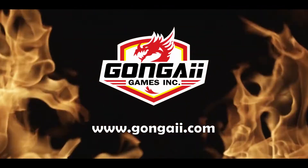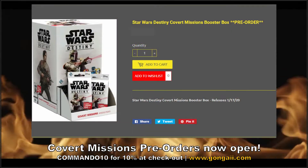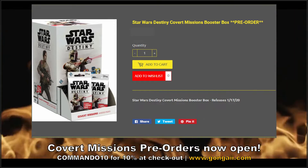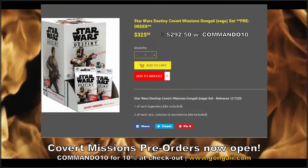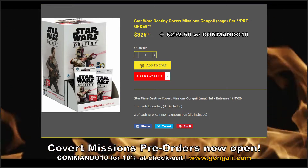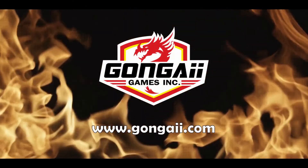Today's game comes to you from Gongai Games. Now that we have a relay state for Covert Missions, pre-orders are now officially open. Don't forget code COMMANDO10 at checkout for extra savings combined with their free shipping on $25 or more for significant total savings. This year, for the first time, introducing the Gongai Set — a traditional Saga-style set at $325. With the Commando10 discount it puts it below many competitors' pricing. Check them out at gongai.com.